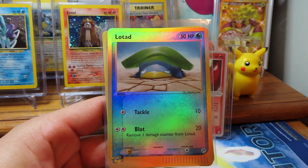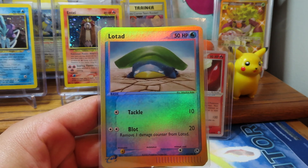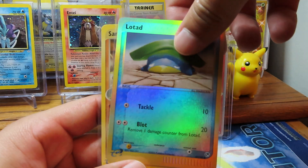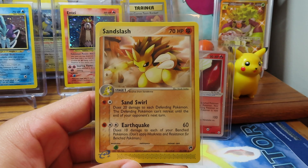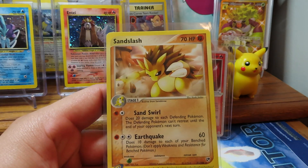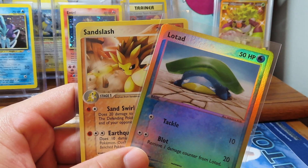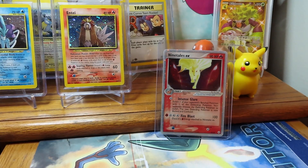All right guys, just going through the hits here. This one hurts a little bit, but whenever you're opening vintage packs, it's still a good time. We got that reverse Lotad here, and then for the rare, we pulled Sandslash. Nothing like that Ninetales DX, but hey, we'll take what we can get. Still fire nonetheless. We'll take what we could see here. Thanks for watching. Bye.